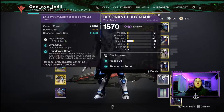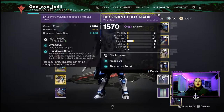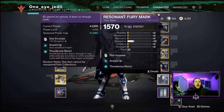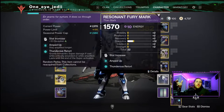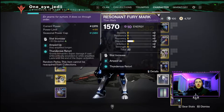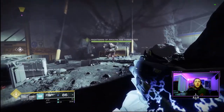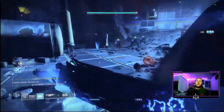Finally, important for this build: we're running Amped Up and Thunderous Retort. Amped Up lets us stay amplified longer — which we're generating from melee defeats and Arc damage defeats throughout the build. Thunderous Retort gives even more Arc super damage when cast while critically wounded or amplified. That's why we keep Amped Up: so we stay amplified for a super long time, and we're constantly becoming amplified through shoulder charge, melees, grenades, and weapon defeats.